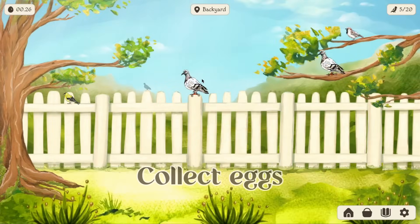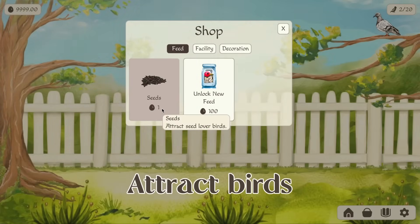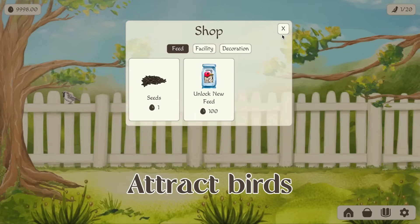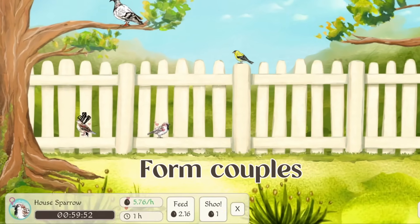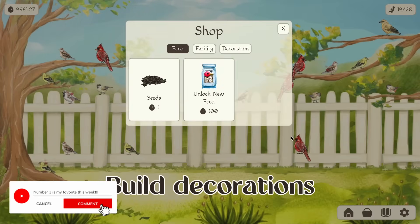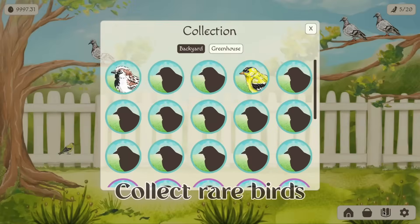Number 3: Bird Full is a short, relaxing idle game where you attract and care for birds in a cozy backyard setting. Everything here is hand-drawn. You can feed and care for the birds while discovering a variety of unique feathered friends. Build special facilities to boost bird visits, form loving pairs for more valuable eggs, and decorate your space to improve your odds of spotting rare species. Featuring tranquil sounds, a hand-drawn art style, and offline progression, Bird Full offers a laid-back escape into the world of bird-watching and egg-collecting.